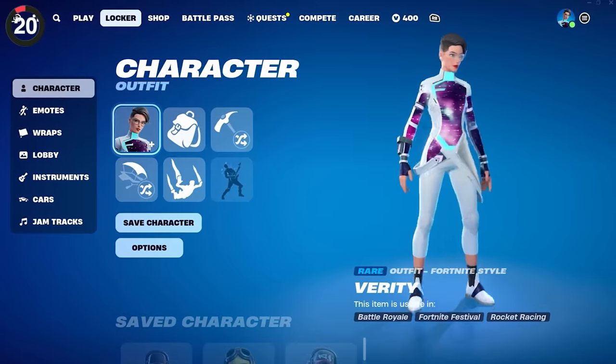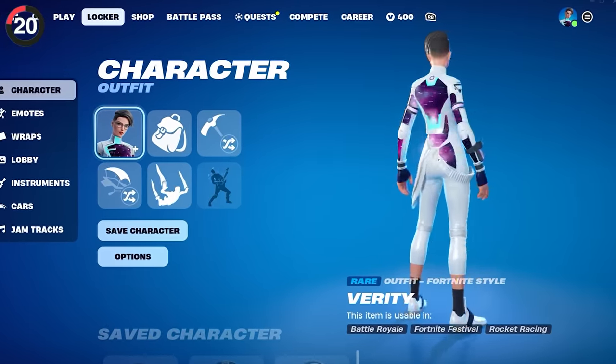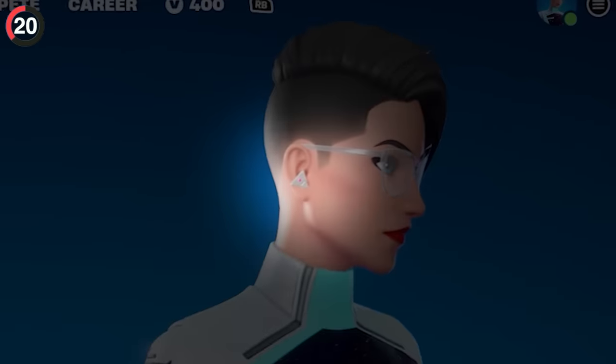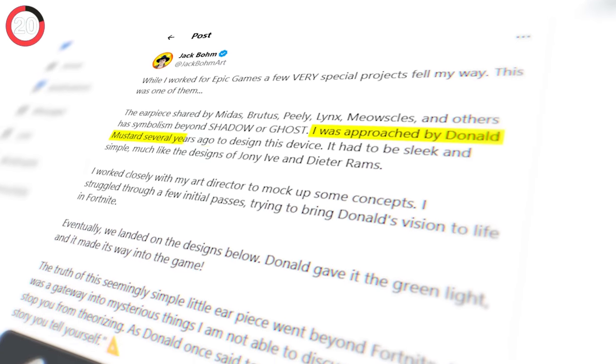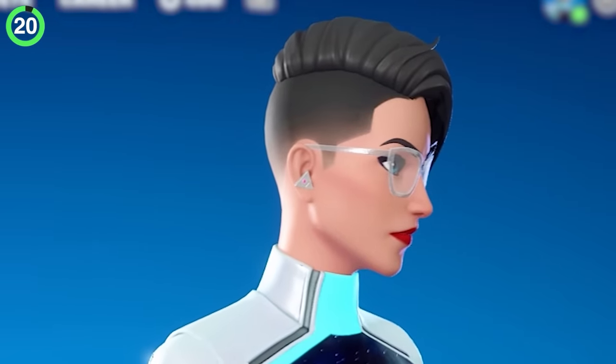Now let's bring our attention to Verity. She has a pretty recent skin but has a detail that confuses everyone — she has a spy earpiece. It's the same one used by Midas' crew, and the artist revealed it was specially requested by Donald Mustard, with more details to be revealed in the future.